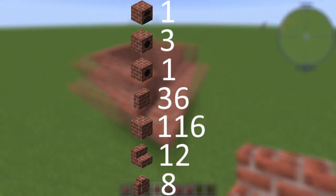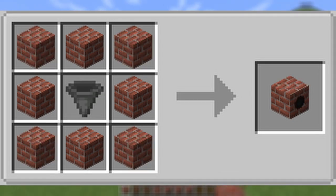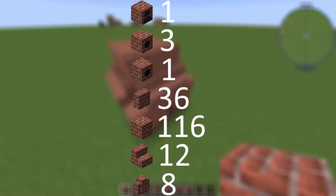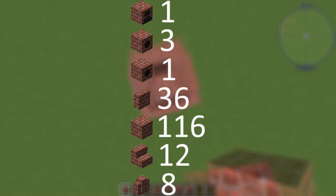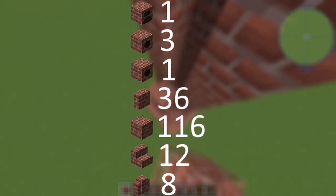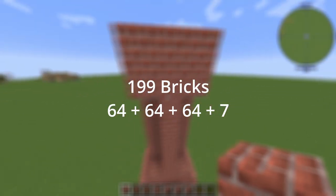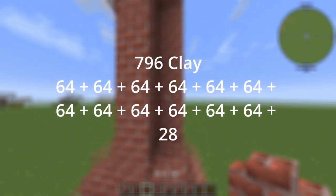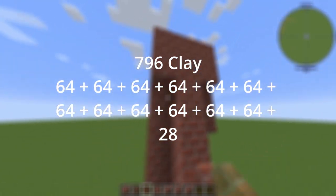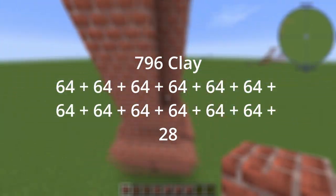To summarize, you'll require 116 bricks, and on top of that: one Blast Furnace controller, three Blast Furnace inputs, one output, 36 vertical slabs, 8 brick walls, and 12 brick stairs. If we add the bricks required for these special blocks with the 116 bricks required for the rest of the structure, you'll get 199 bricks in total, or three stacks and seven bricks. We can break this down further into 796 clay, or 12 stacks of clay with an additional 28 clay on top of that.